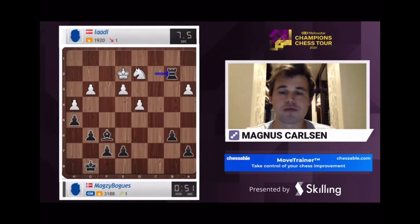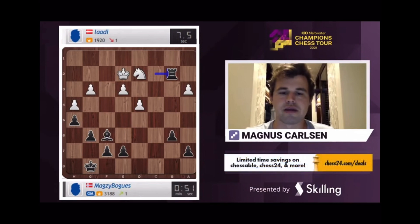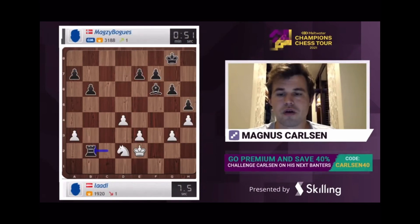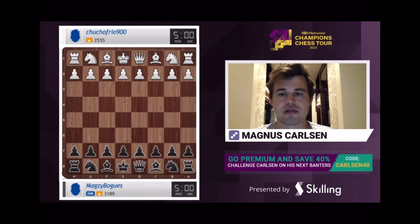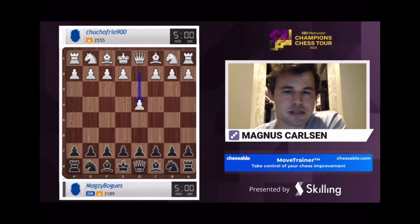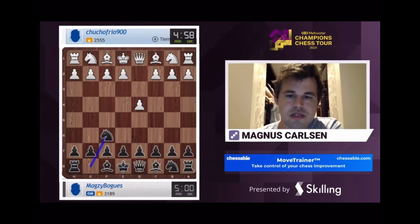That is why sometimes it's good to have hanging pawns rather than an isolated pawn, because you control more squares. That is often a choice you get between hanging pawns and an isolated pawn. But also, with an isolated pawn, you only have one pawn to lose in the center, and you can gain some squares from losing that pawn. But when you lose one of the hanging pawns, often your opponent is the one who gains a lot of squares. So it's always an interesting discussion there.